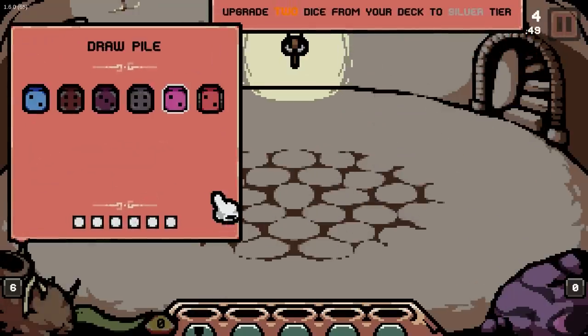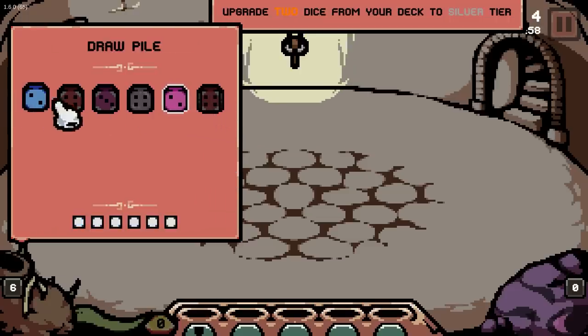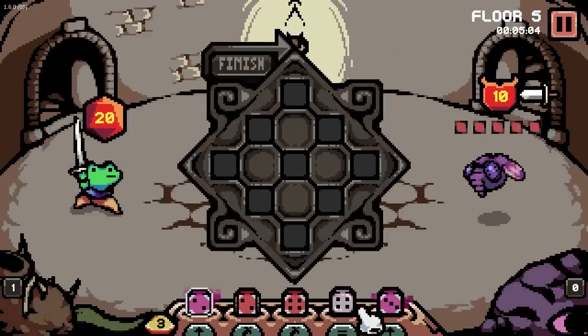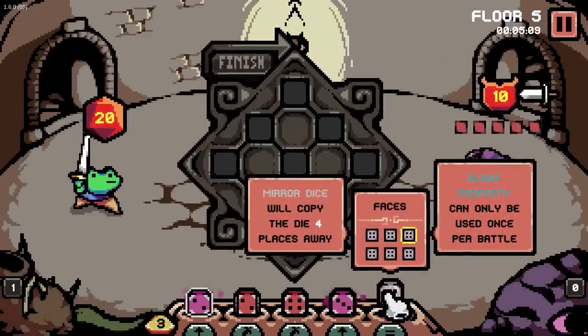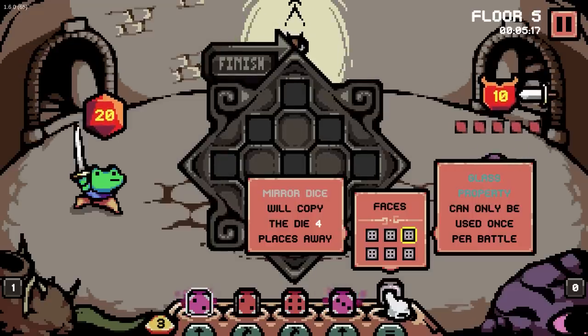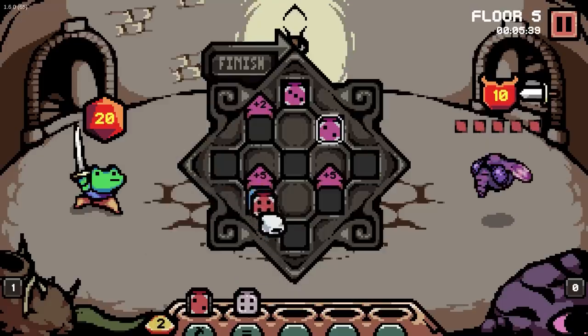Upgrade two dice — I think upgrading that boy makes sense. And buff the other boost? Maybe we need to get those shields up, but we'll buff the boost. Some kind of power grobbling. What are you? Mirror — we'll copy the dice four places away. Interesting. Glass property: can only be used once per battle. Woof. There we go. Two plus fives. Well, we're just going on a mega attack. Wow, 16 damage already. Bonk. Take that.